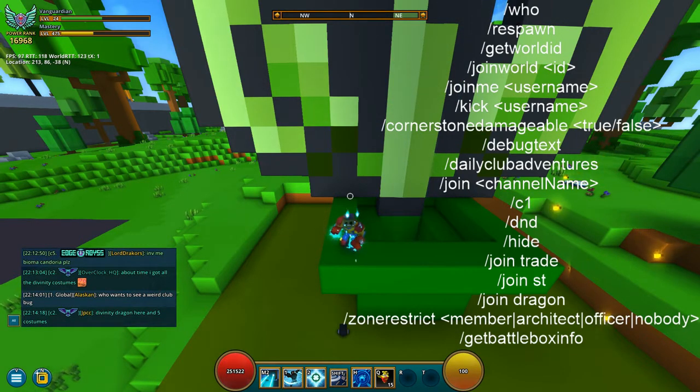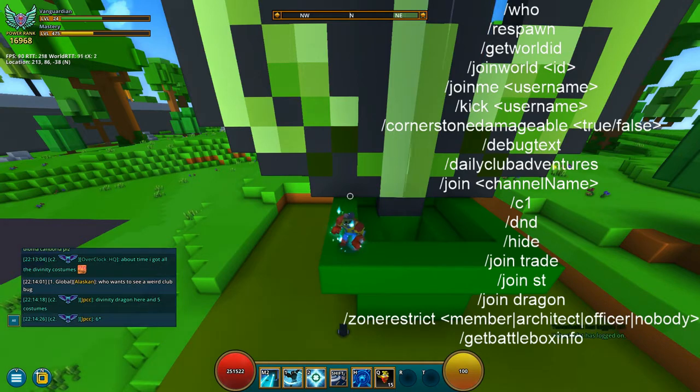Next is the /daily club adventures command, which shows you how many adventures you can still do that day. You just type that in and it shows your daily count.